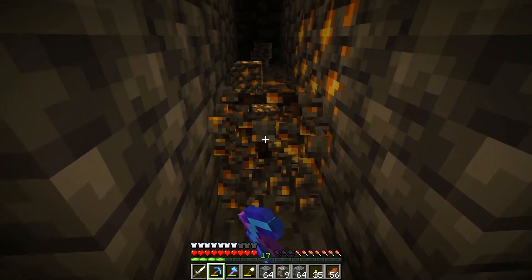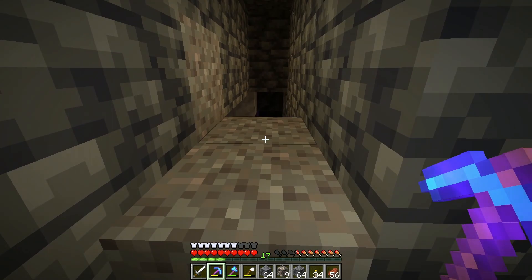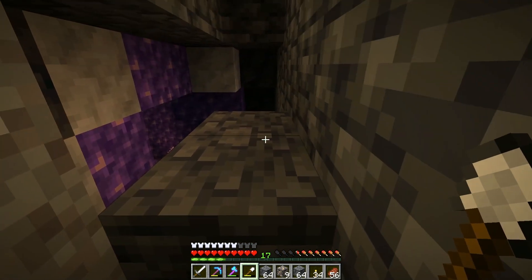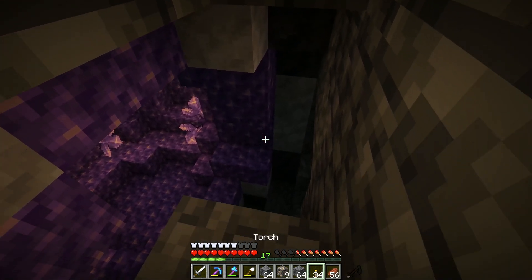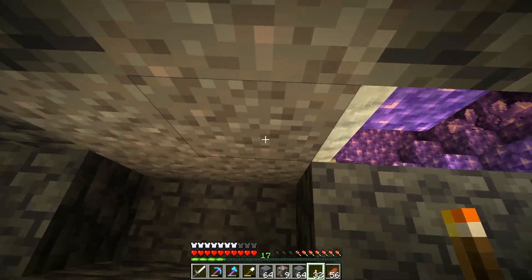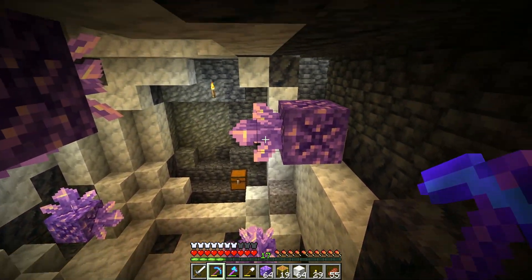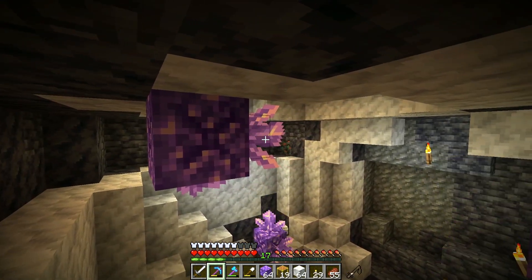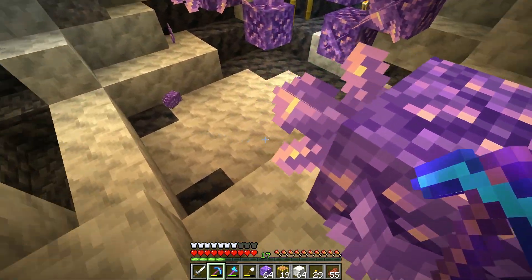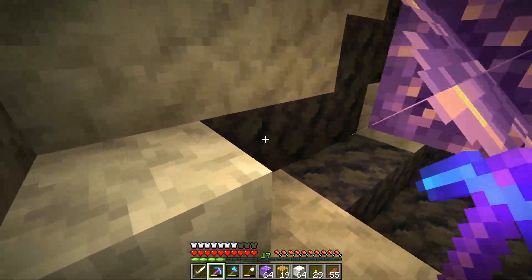Diamonds and gold are always a welcome sight - I will help myself to those, thank you. That looks like an amethyst geode if I am not mistaken and that would be the first one that I've found in this world. This is actually really good because I've been wanting to make some tinted glass, so I'm gonna clear some of this out so that more of these crystals will grow. I went ahead and cleared out everything around these amethyst seed blocks, lit the place up, and I'll collect a few crystals for later use. Now I can come down occasionally and harvest them for the tinted glass that I desire so much.